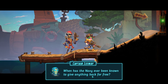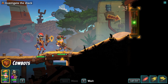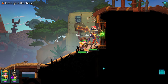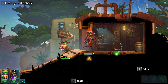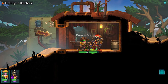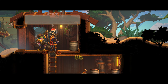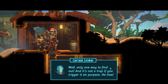When has the navy ever been known to give anything back for free? Something is definitely amiss — get in there and check it out, crew. So I think we'll lead with this guy Wesley, bring Daisy up as backup. Wow, free water. This looks very much like a trapped floor situation, Captain. Oh boy, I wonder what happens when we trigger the trap. Well, only one way to find out — and it's not a trap if you trigger it on purpose!